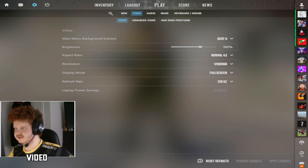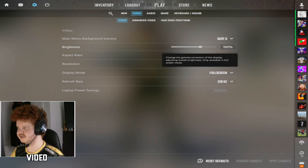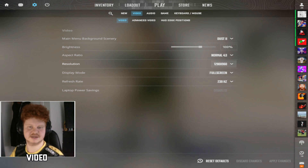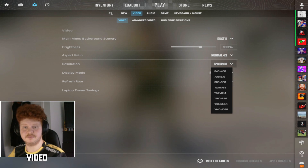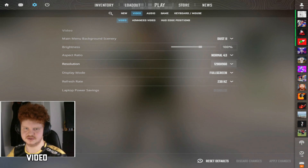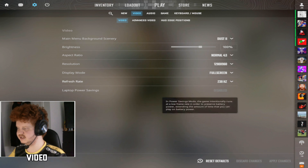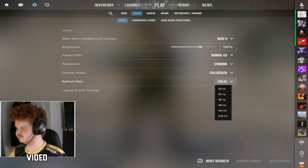Let's start with the video settings, just the normal ones. On this page I haven't really changed anything. My brightness is at 100. I've been playing on 4x3 at 1280x960 for a really long time. If you want, you can also try 1280x1024 — I used that one for a pretty long while and I really liked it, but I feel like the other one was competitively better. Of course put full screen, and for refresh rate just put it on the highest you have — for me that's 240.